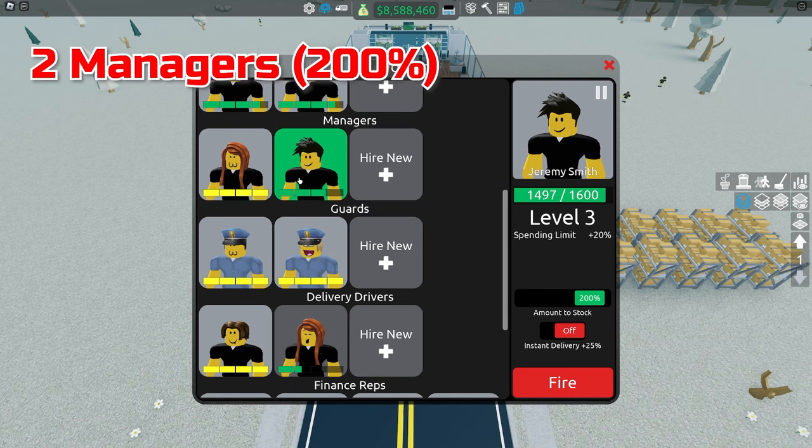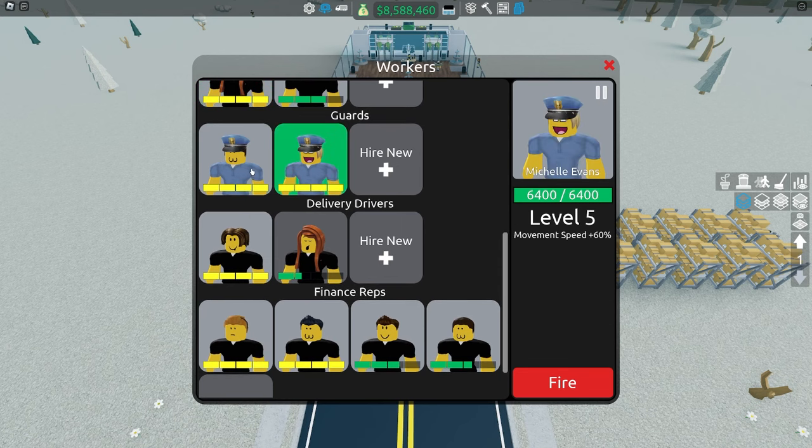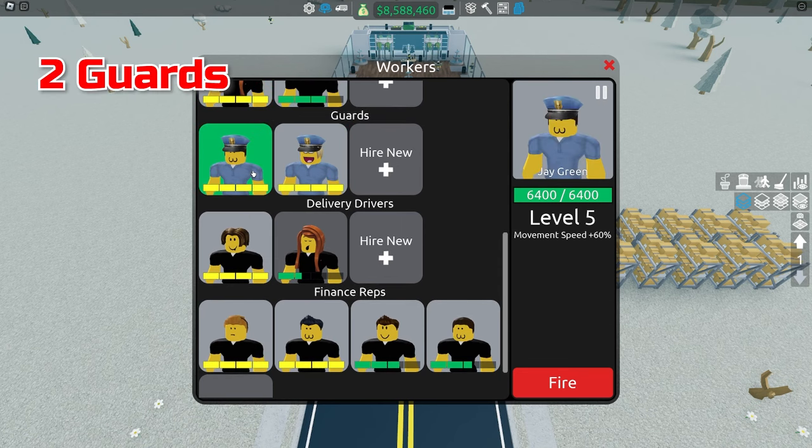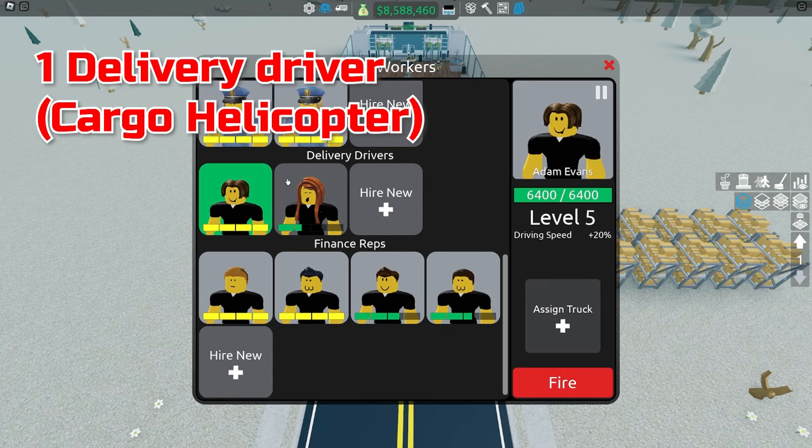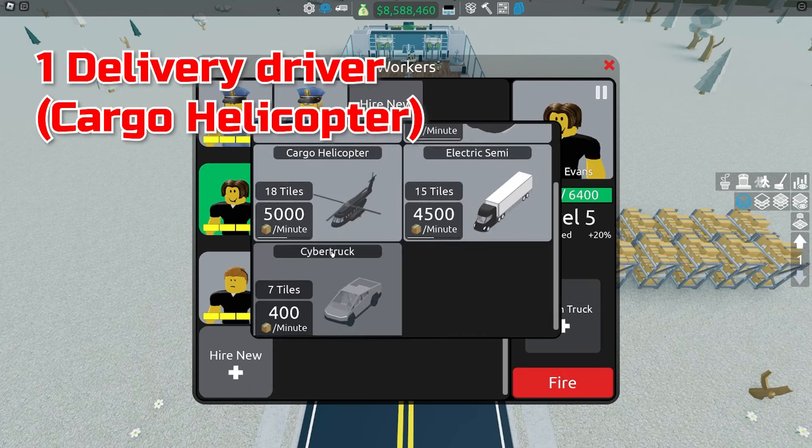Once this store is opened with a bus station and tram station, there are so many customers buying items that one manager is too ineffective. You need two managers to buy enough items to supply the store, because one manager has a limit on how fast he can buy items. As for guards — two is perfectly fine; I've never had a robbery at all. As for delivery drivers, I only use one, and that delivery driver uses a cargo helicopter.